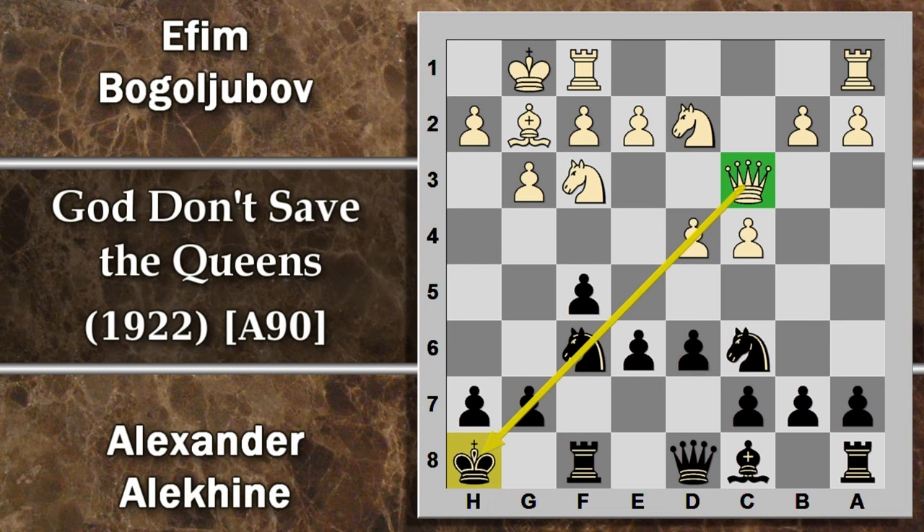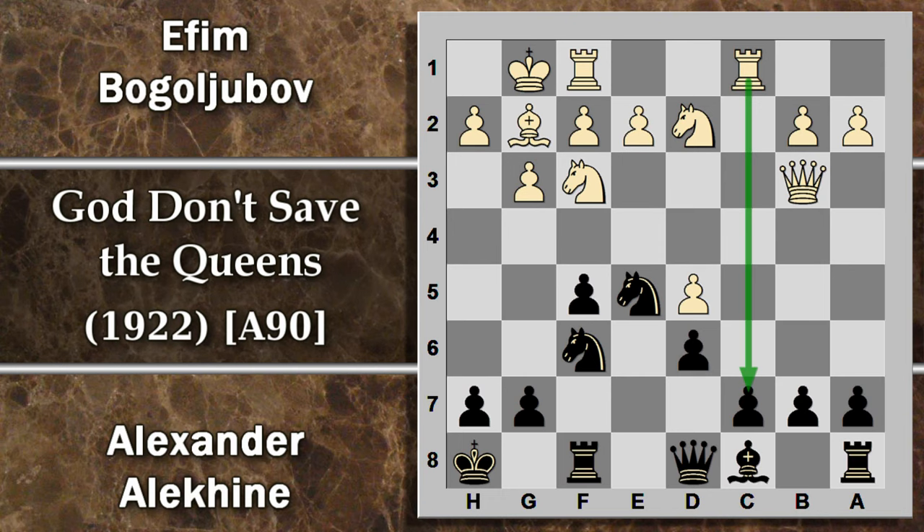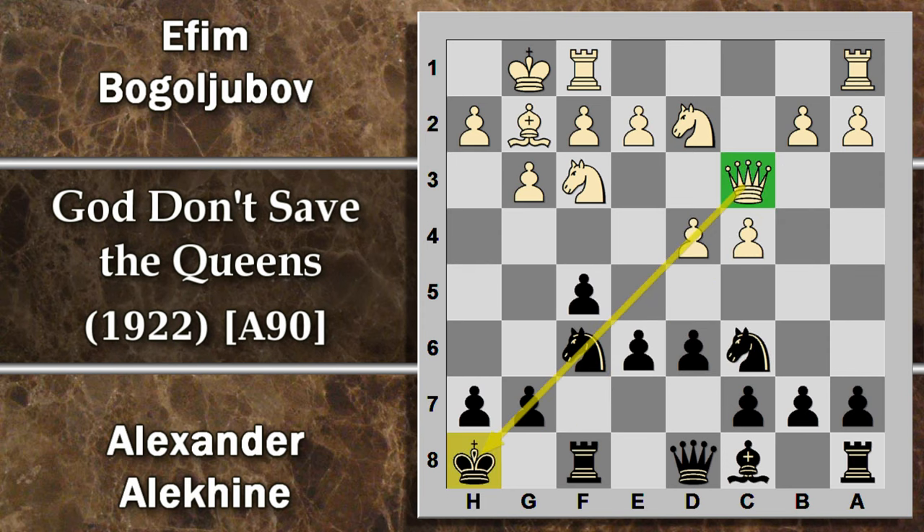Ora la donna è abbastanza attivata e mantiene sempre un certo attacco a raggi X sul re avversario. L'altra alternativa poteva essere spingere immediatamente D5, cercando un'apertura al centro che forse vedrebbe il bianco favorito potendo attivare in fretta le torri. In questo caso il cavallo è minacciato, non ci sono buone case dove poterlo muovere: probabilmente la meglio è cambiare. Il bianco risponde con C per D, il cavallo va mosso per forza in E5 e il bianco è il primo a passare in attacco con le torri. Ad ogni modo viene giocata donna C3, a cui il nero può passare all'attacco: Alekhine spinge in E5.